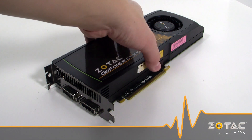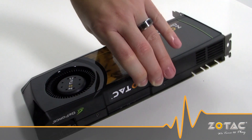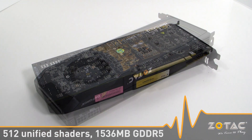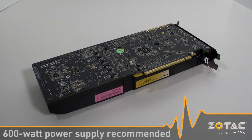The Zotac GeForce GTX 580 is the world's fastest DirectX 11 graphics card and unlocks the full potential of Nvidia's Fermi architecture with 512 unified shaders paired to 1.5 gigs of video memory. In addition to the added graphics processing power, the Zotac GeForce GTX 580 manages to improve energy efficiency over the previous generation.